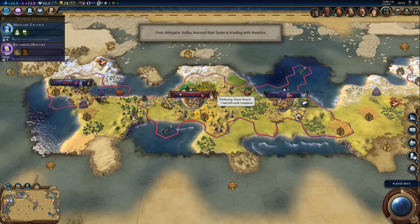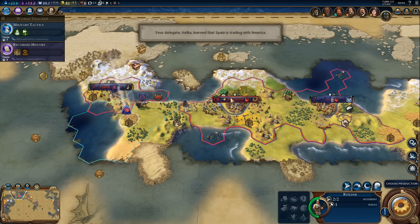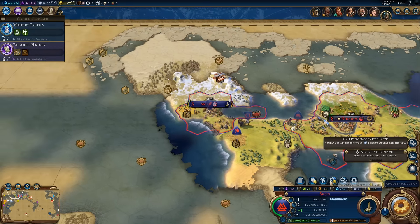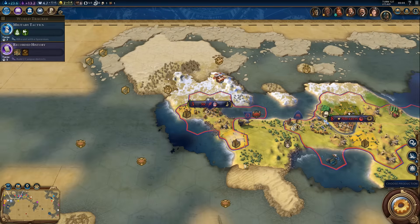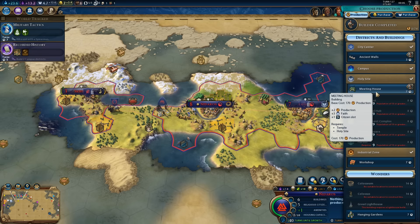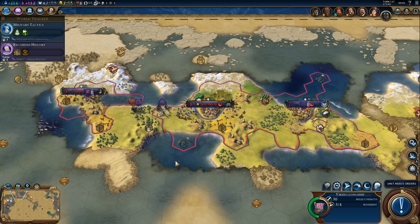We're about to finish our unique building, which will give us more faith per turn. Now we have enough for a missionary — we can convert Lisbon and then probably some other city state. We bought the tile for 76 gold and grabbed the farm. Looking good. For our capital, we should probably build the meeting house — that's plus two production and plus three faith, and the production is always nice.